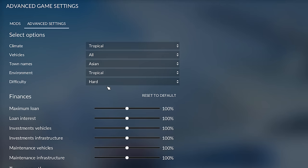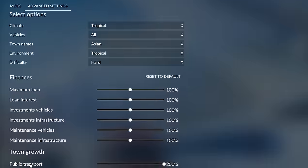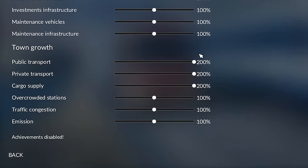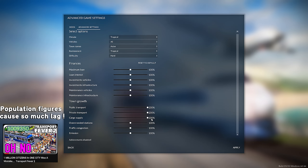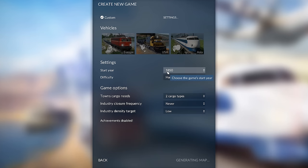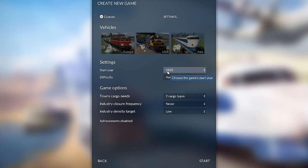I would set all of these to the default aside from public and private transport which I put on 200%, as well as cargo supply to 200%. This means that cities will grow a lot quicker and it's only really useful if you have a strong PC — so if that's not you, don't put extra terrain on your computer and leave it on 100%. Start year 1850, this is great because it allows you to lay the groundwork down which the later years do not allow you to do.